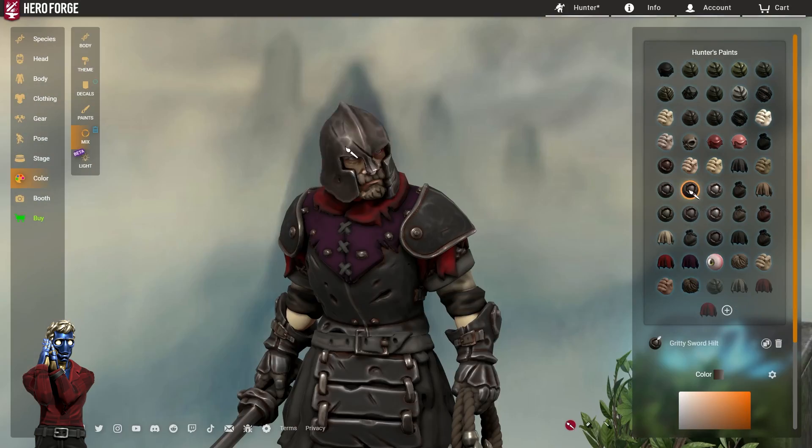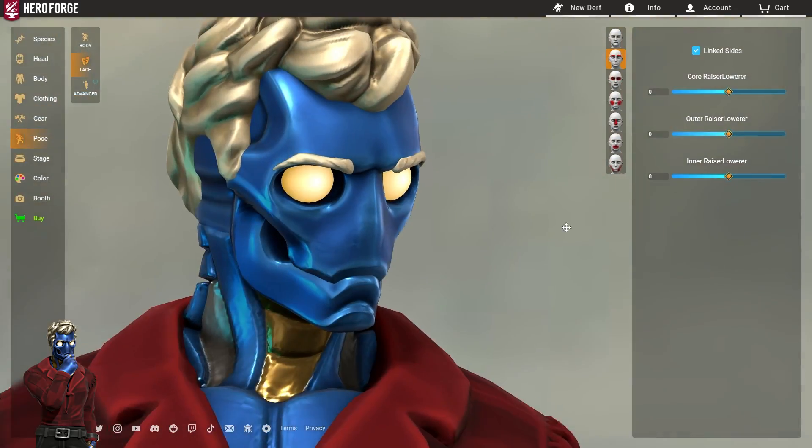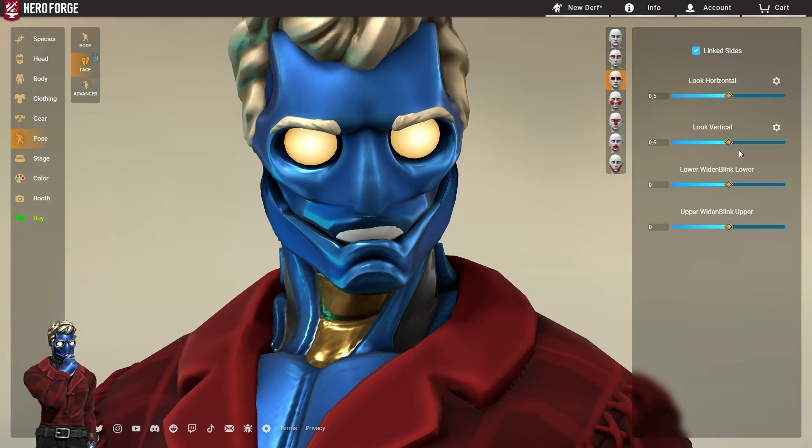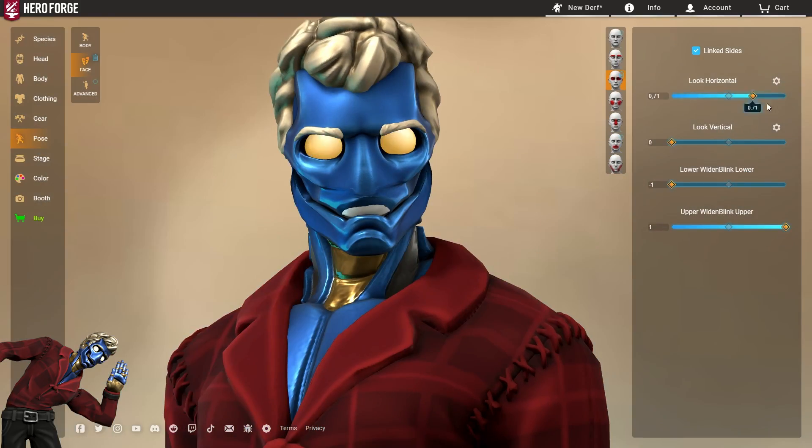All in all, Hero Forge now more than ever is becoming less and less reliant on double modeling with all the added decals and options in recent months. With face customizer and every Treasure Tuesday giving us great clothing and gear, for perhaps the first time we can genuinely make great models with very little left to be desired without clipping and layering two models. If you made it this far, thank you for watching — the system is really advanced, it takes some time to learn, but when you get the hang of it you'll have a field day.